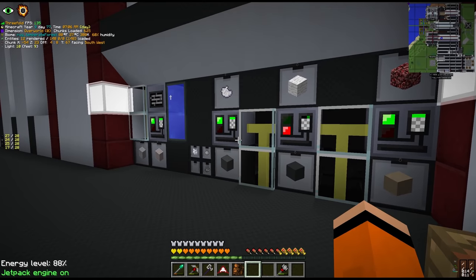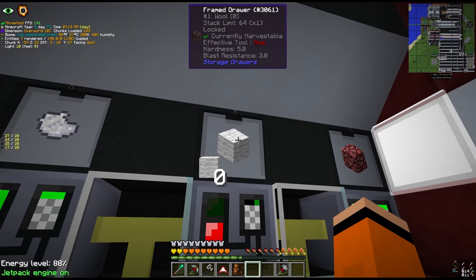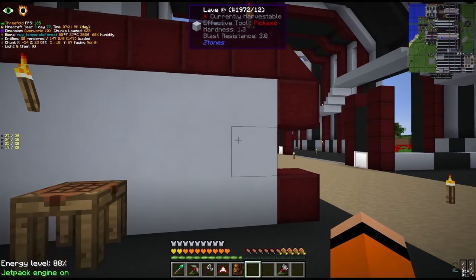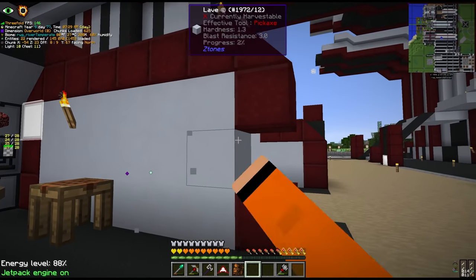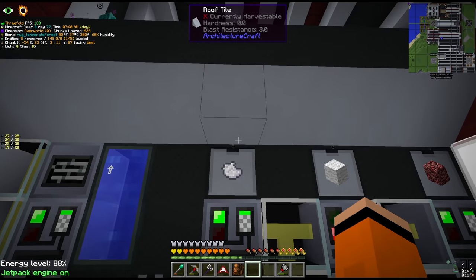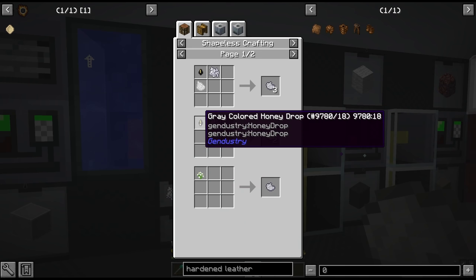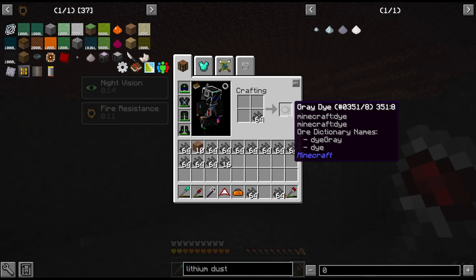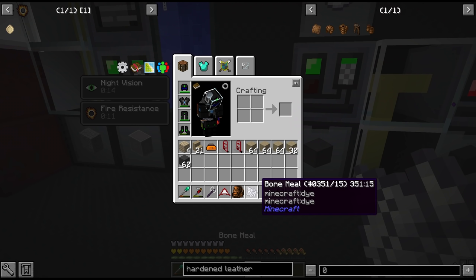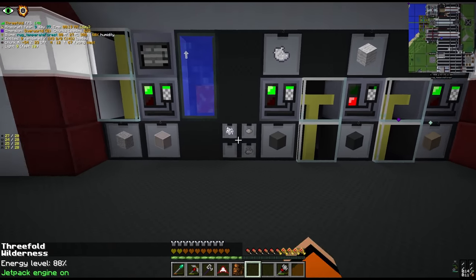I've taken some time and partially automated most of these blocks. The lathe was the easiest - just a matter of changing the circuit number. The bit block we already had. The wool isn't automated, we're still manually shearing sheep, but every recipe gives you 8 and we have a huge backlog. The Aegon automation is similarly manual - we need light grey dye, which is a mix of grey dye and white dye. Grey dye is one-to-one with pile of ashes from the nether, combined with bone meal from bone blocks, so we get a lot of each.